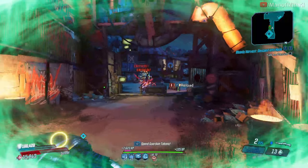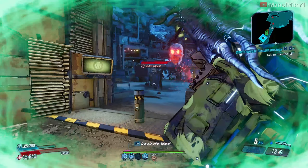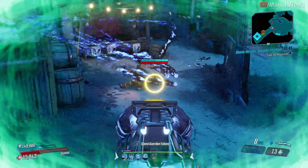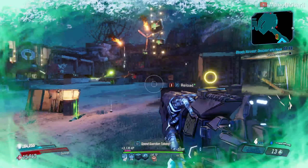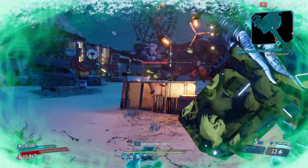This is a Hyperion — I don't know if a Pearl of Ineffable Knowledge is actually the best here. Let's put on the Hyperion Company Man, the It's Piss grenade, and a mitosis Moze build.